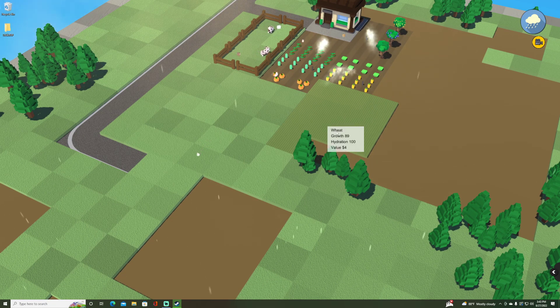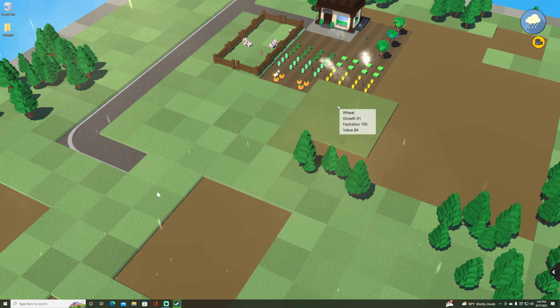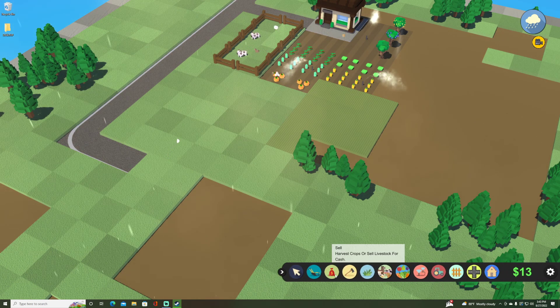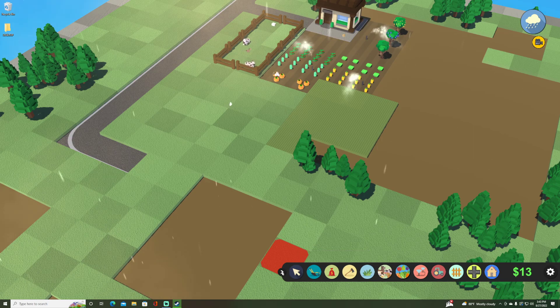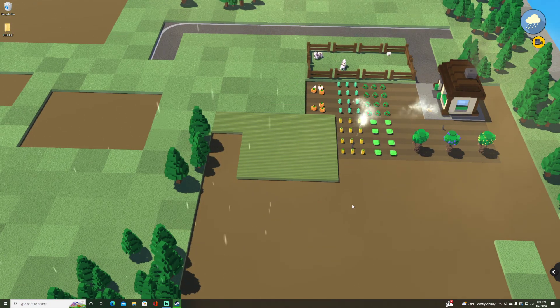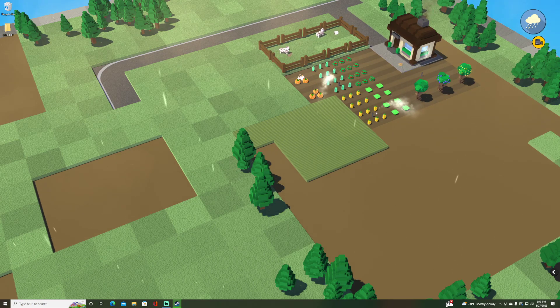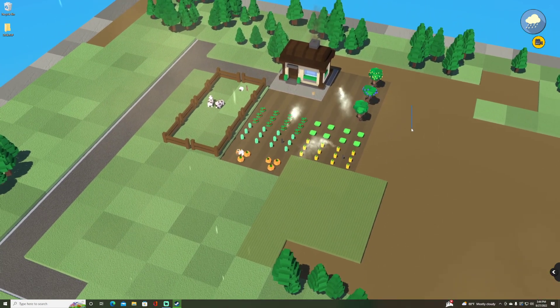I forgot a sprinkler on one area, but because of the rain we have 100 hydration on all these plots right now, so we're growing very well. I guess you just have to learn when things are ready — each crop will be a little different. I hope the little rabbits don't come over and eat my carrots. And the dog — I don't think he does anything other than sleep on the porch.